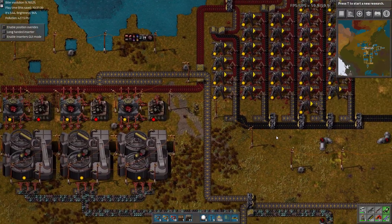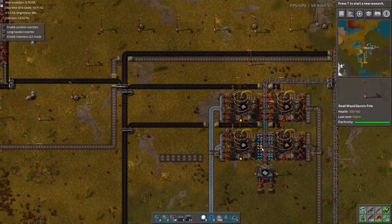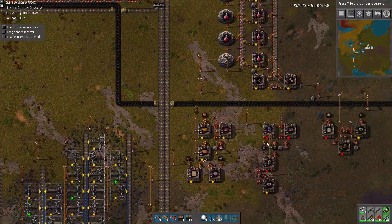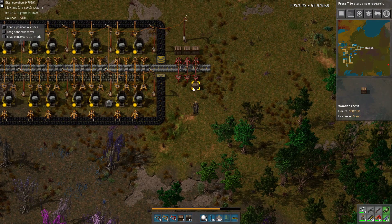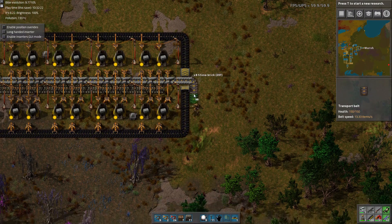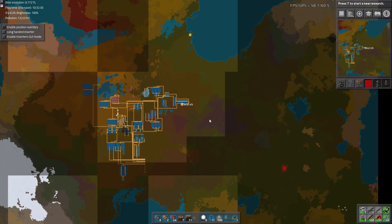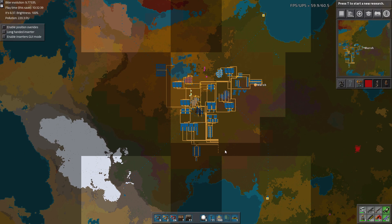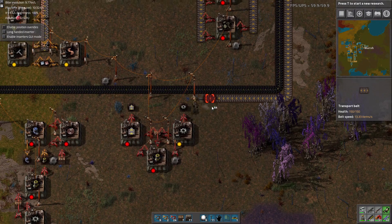There's some housekeeping to do. Specifically, we need to finish belting all of our products to the bus, since we now have everything we need. The last holdout is stone bricks — I've been waiting partly because of how far away they are and how much belt it'll take. But belting it will be pretty straightforward. Those boxes are still sitting there — now they are gone for good. We can just run the stones over. Although it's going to be a long path, I'd much rather go the long way around to make it look clean. Stone bricks don't really have that much value, so it's fine to have a bunch of them just sitting on a belt.